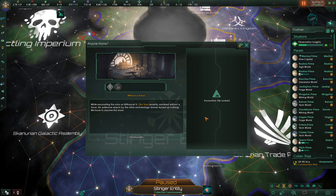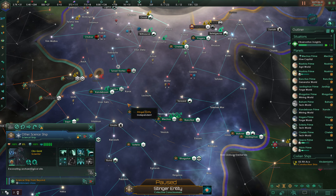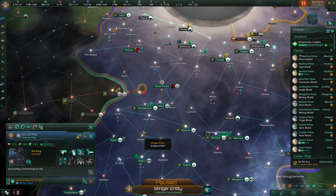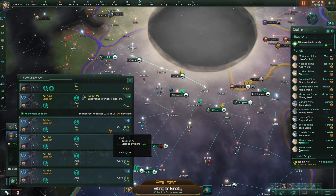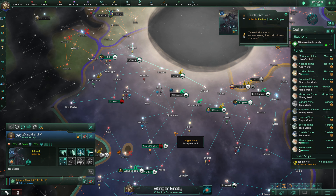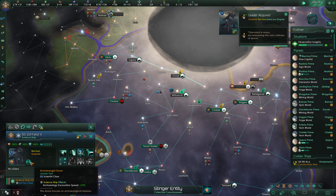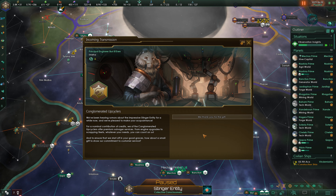While excavating ruins on Nithiskau 5, scientist Obertazen recently vanished without a trace — extensive research by archaeology drones turned up nothing. We have to assume the worst. We recruit in another scientist, going for the 17-year-old candidate with the archaeology excavation speed bonus. Technology conceded to another empire.